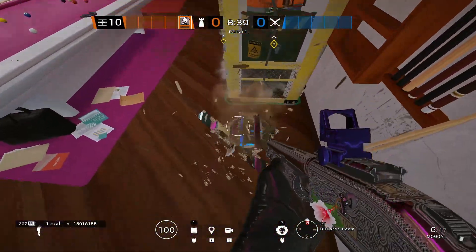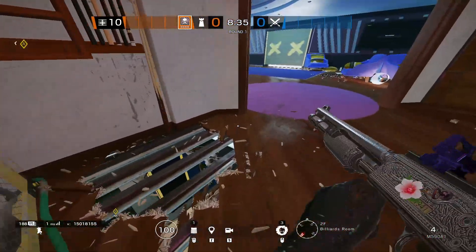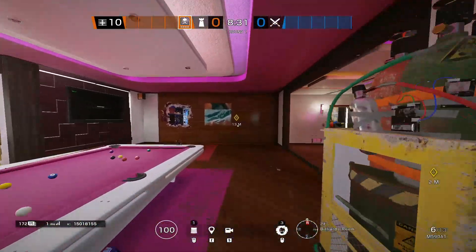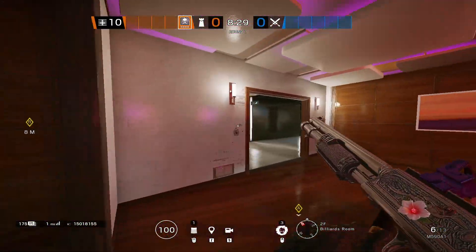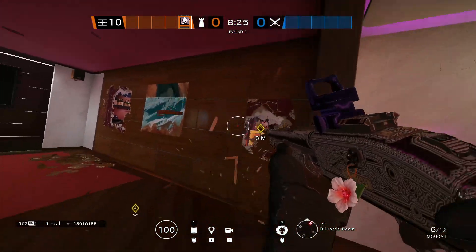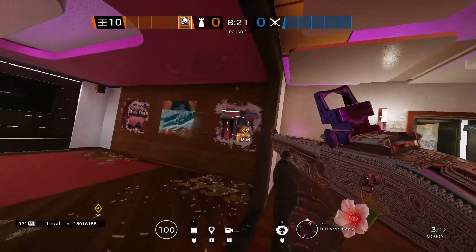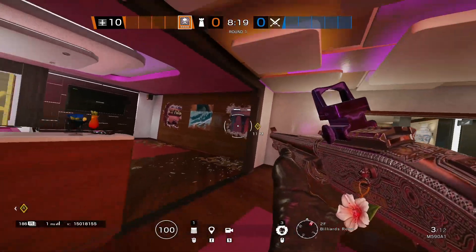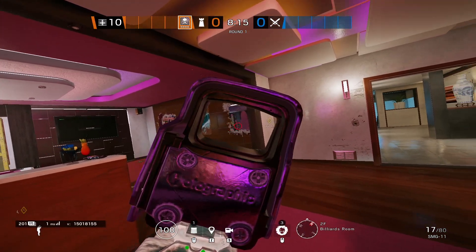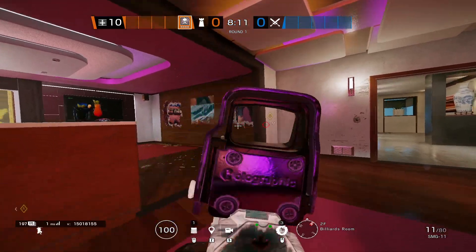The next thing I like to do is make holes underneath the default plant spot so someone on my team can go underneath and shoot the person trying to plant. I also like to open up the Office hatch to add pressure for people pushing underneath. Besides that, I sometimes make either a full rotate hole on the side of the Hookah wall, or if not a full rotate, a line of sight so I can sit in Pink Bar but also help take gunfights on the Hookah door if they push into the site.